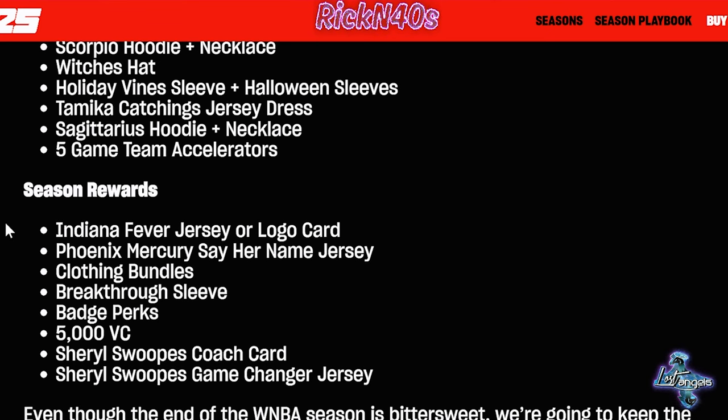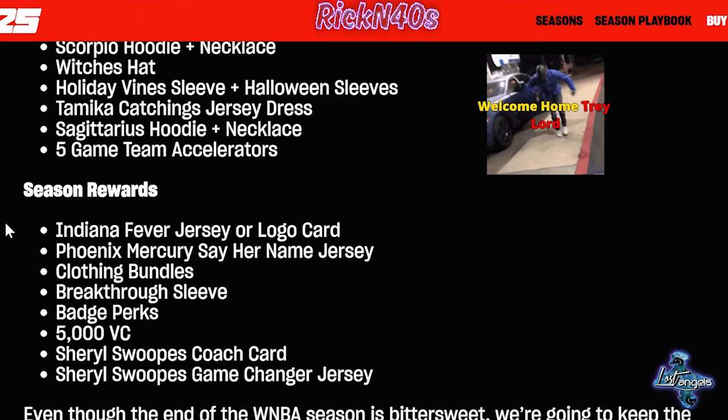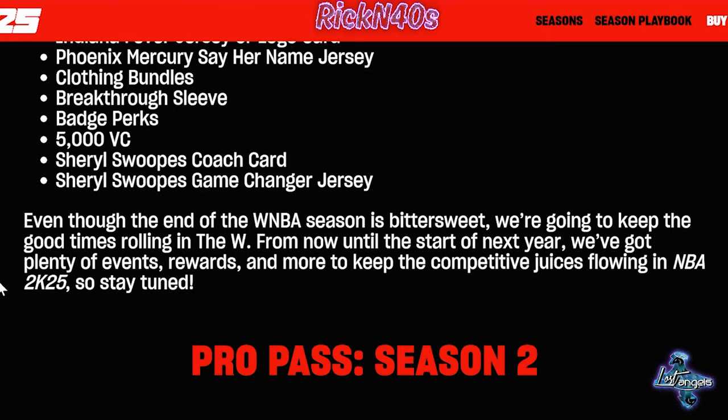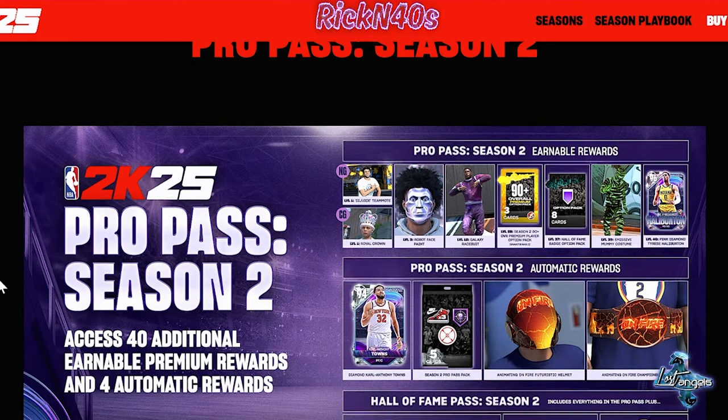Season rewards for the W include an Indiana Fever jersey, our logo card, Phoenix Mercury jersey, clothing bundles, a breakthrough sleeve badge, badge perks, and 5K VC. You can get 5K BC as a reward down there in the W. Also Cheryl Swoops coach card and a Cheryl Swoops Game Changer jersey — that looks pretty good. I do want to do a video on the W, maybe even a series.